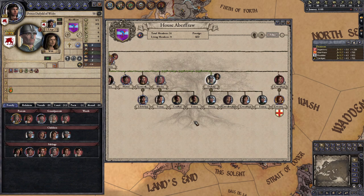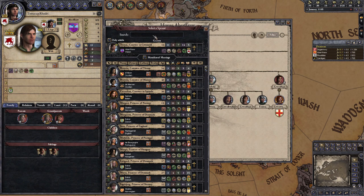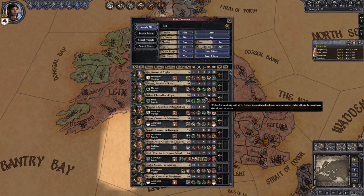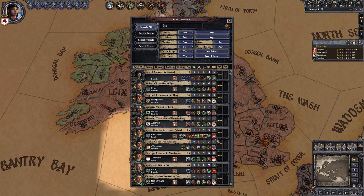Step one: fertilize your dynasty. Just like you married Llewellyn to a wife who will give him lots of kids, you'll want to do the exact same thing for all of his family members. You've got three adult male cousins, two adult female cousins, and two underage male cousins who are all unmarried. For the guys, find them some young women with any combination of lustful and tier two or higher diplomacy or stewardship education. For the girls, invite a couple of lustful gray eminences to your court so you can force a matrilineal marriage with them. Don't let anybody related to you join a holy order or become a monk or a nun. Set up these marriages early so there's a better chance your family members will produce sons for later.